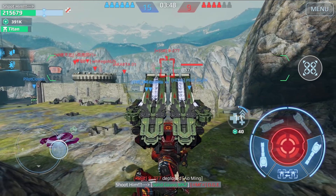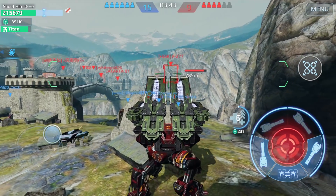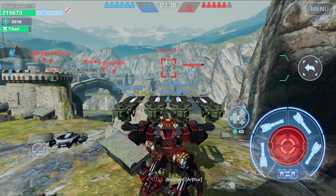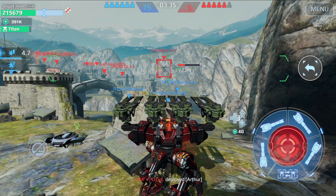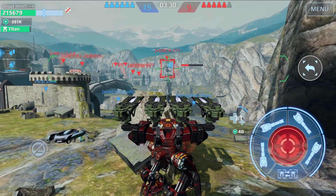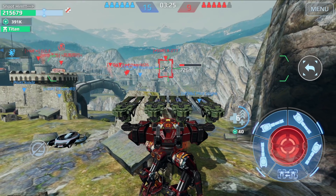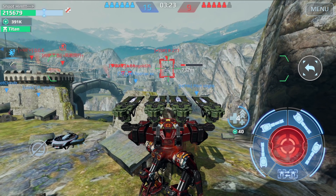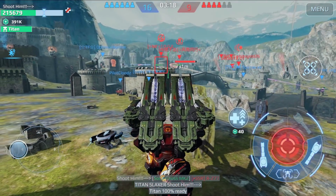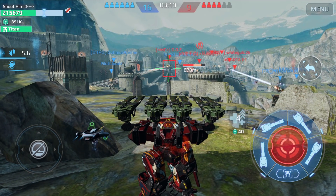That was a one-hit kill guys — one hit kill on a full HP enemy. Now there's a titan — an Ao Ming. I'm waiting for healing to activate to get more damage, and look at the damage we did to the titan. Next shot is going to destroy it for sure. Pay attention — we just killed the full Ao Ming with three shots. With 300% damage it is possible, and this is a sniper weapon.